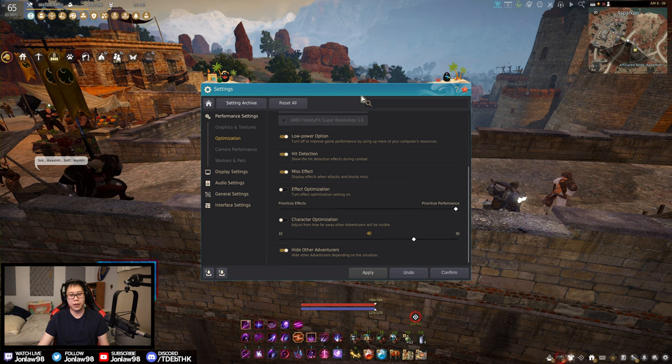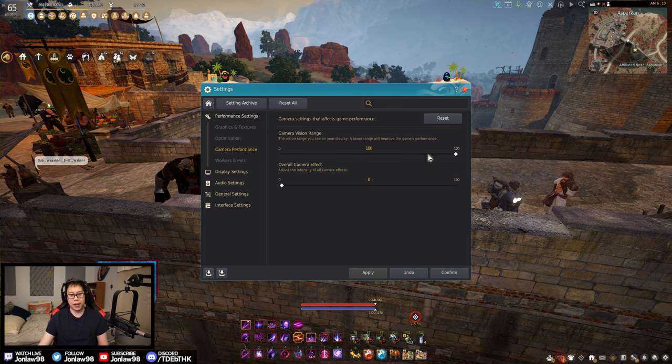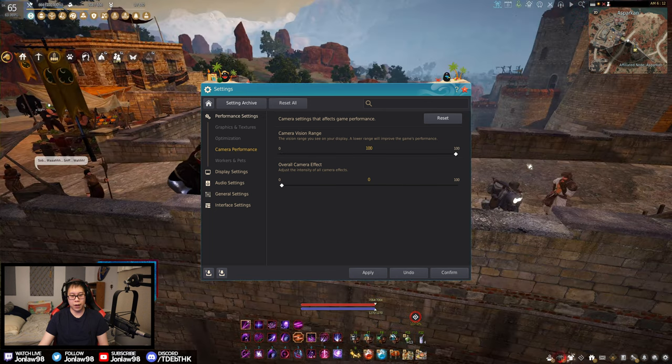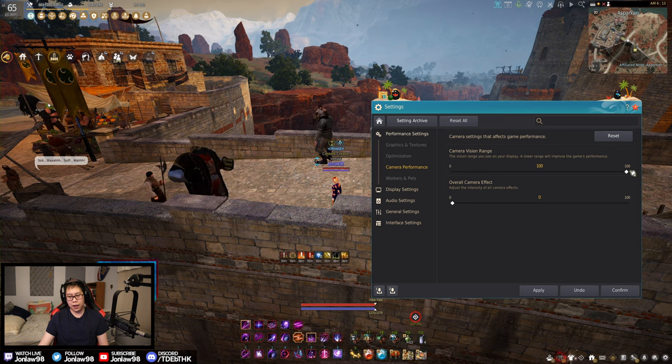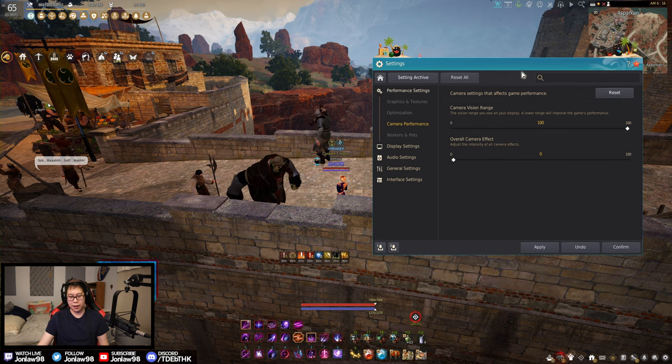Camera performance is essentially field of view in this game. Zero is zoomed in, 100 is fully zoomed out. I personally recommend everyone play at 100, because in MMO-type games and PvP, the more you can see on screen is obviously better. I'd always recommend keeping this at 100 unless you're doing something very specific with no combat.